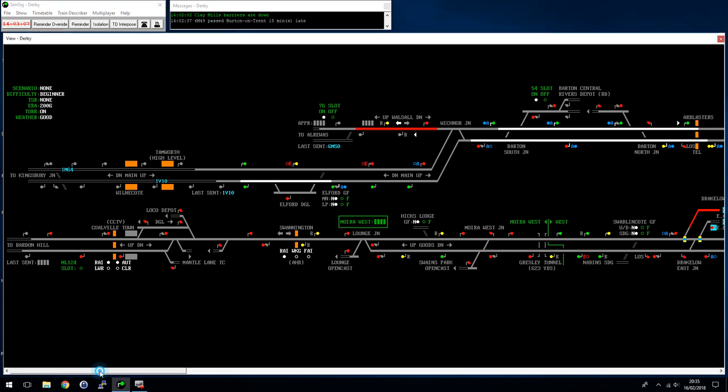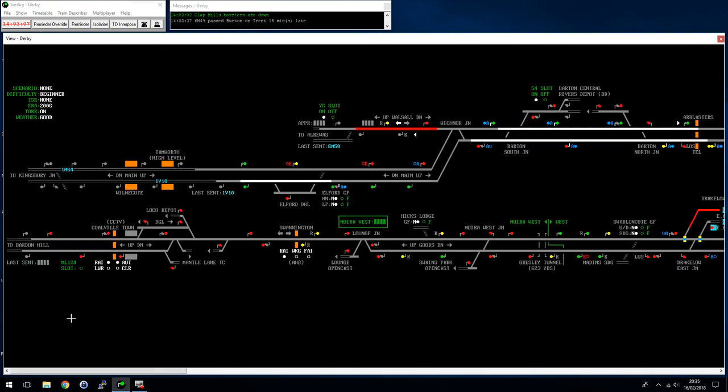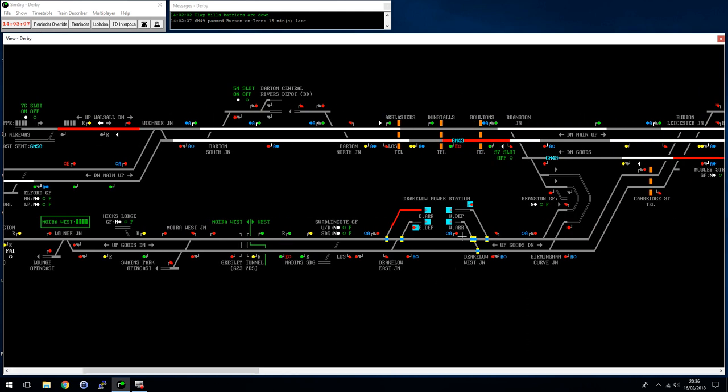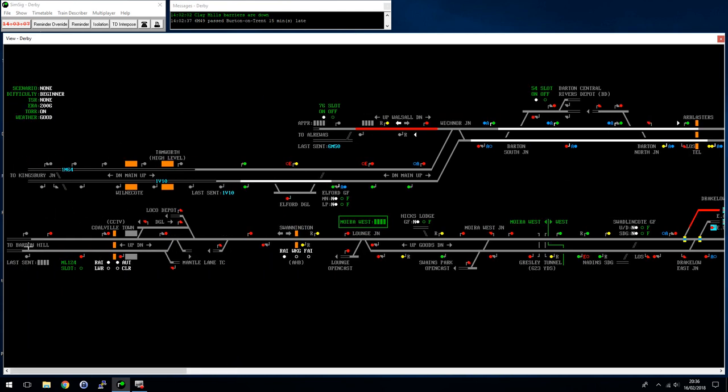The first thing you notice when you turn it on is this is quite a long simulation. Don't let that worry you too much, because in 2006 the line across the bottom - the Barden Hill line - is basically not in use at all. Drake Low Power station is out of use, so there's nothing happening down there. You get a very occasional freight from Barden Hill, usually into Mantle Lane TC, and there's a CCTV level crossing you need to lower yourself, but you do almost nothing down here.